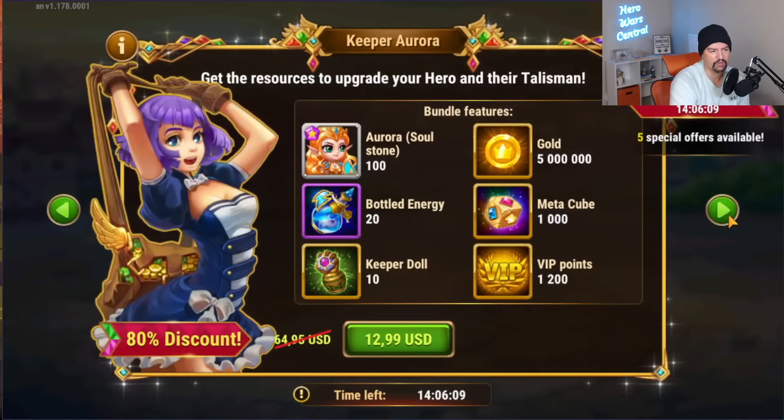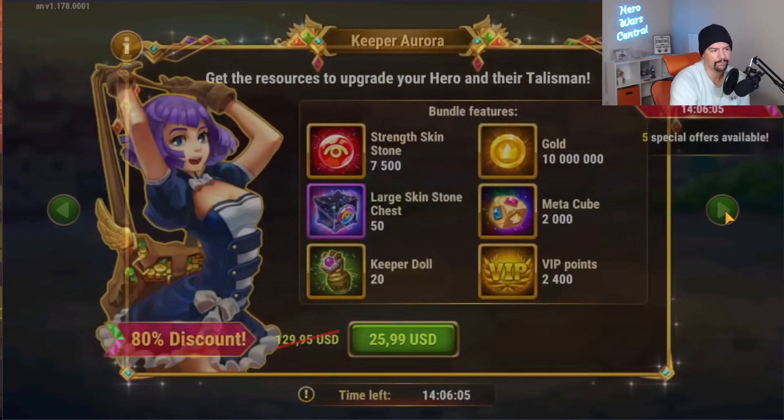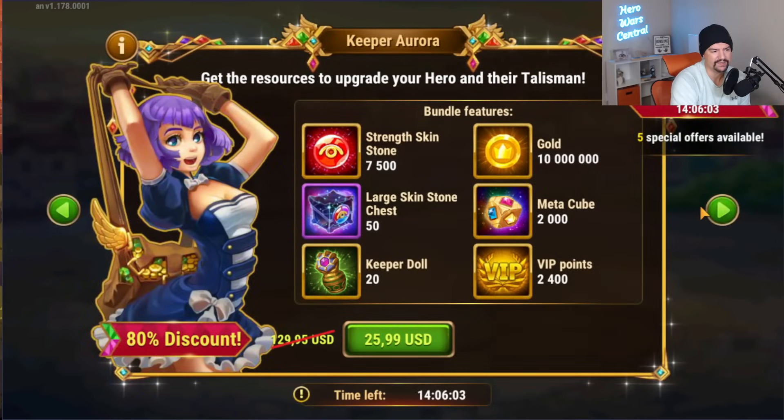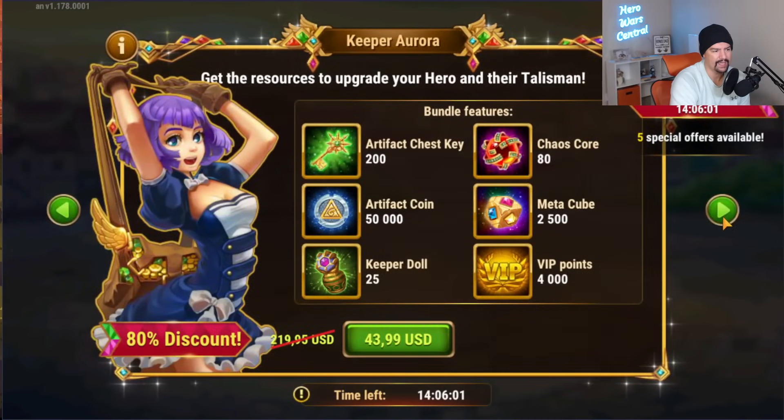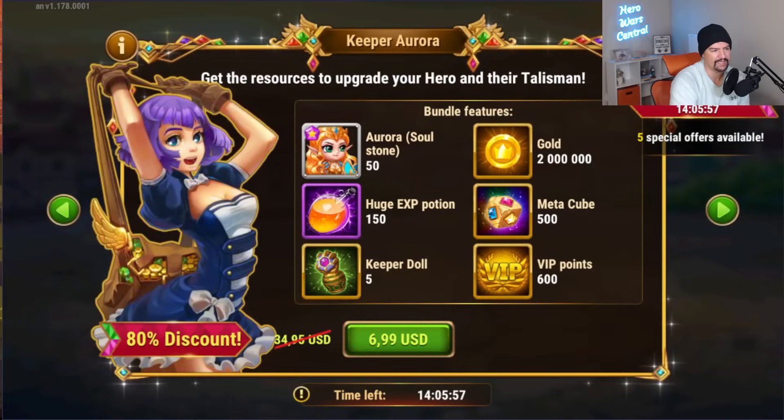These offers are available and they're not bad. They do come with soul stones — looks like for Aurora. There's a skin stone one for $2.99, a $4.44 one, an artifact-focused one, and then back down to the $6.99 one.